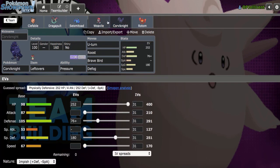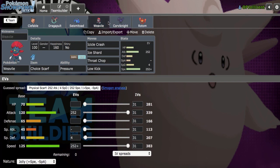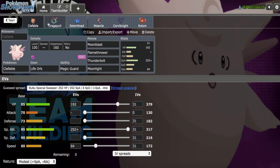We also have two Pressure users — that could be useful for PP stalling. Let's run max HP, max Defense with this nature, and 4 in Special Defense, and I think that is the team. It's funny — the team is built around Clefable, but I'm actually curious to see how much Choice Scarf Weavile can do as well. Let's make sure Clefable does some work though — I'll be right back with the first game.